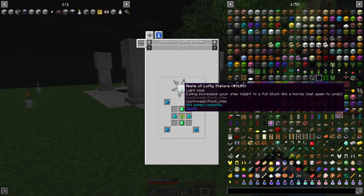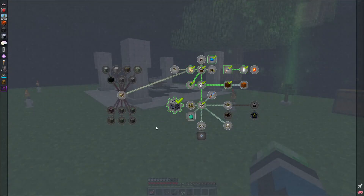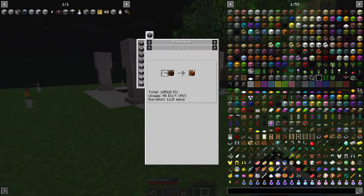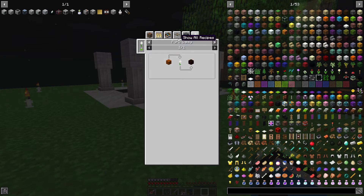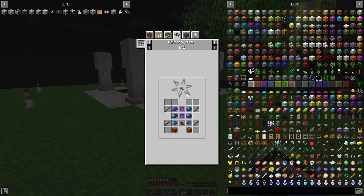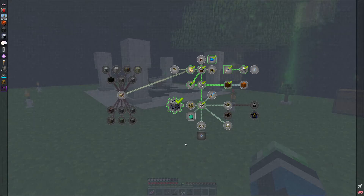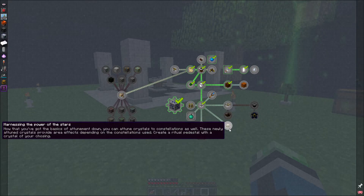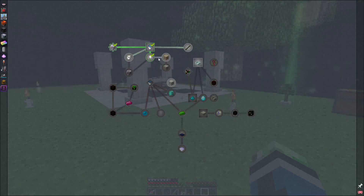It looks like I have some things to do in astral. Vibrant infused wood - what does that do? It makes living wood. So vibrant infused wood is going to be useful for making living wood later.